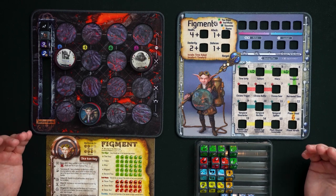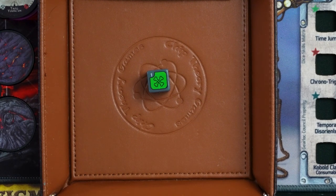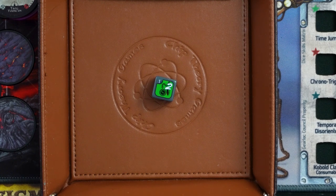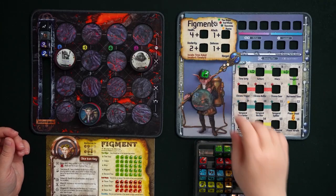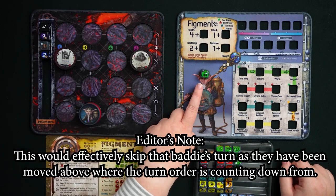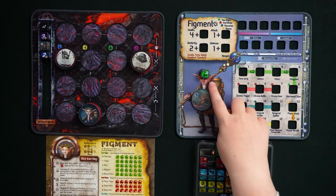Figment's first profession is called Time Skipper. The first die is called Time Jump. Aside from one bones face, all other faces show a pocket watch image with a value of either one or two. When you Time Jump, you take a baddie's initiative die that's directly before or after yours in the initiative meter, move it to the top of the initiative meter, and deal that number of damage to that baddie. For example, if Figment rolled a two on his Time Jump die, he could move the baddie immediately beneath him to the top of the queue and deal two damage.